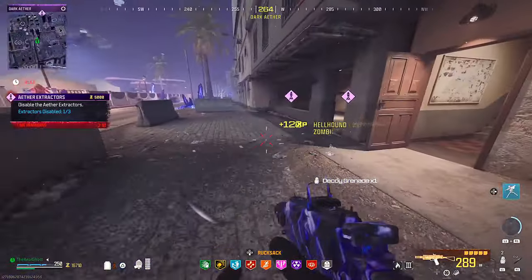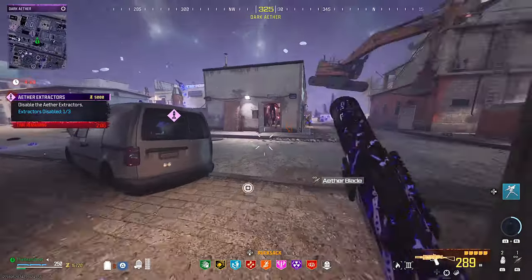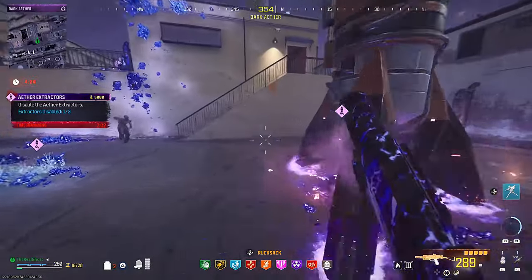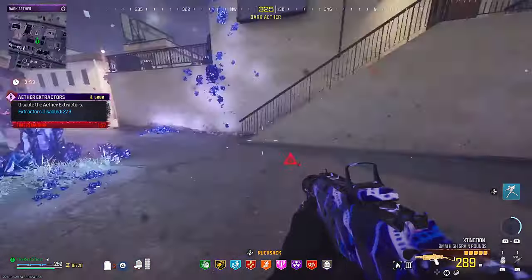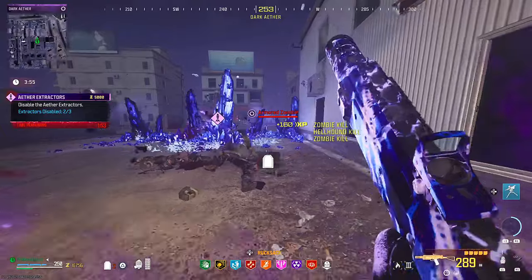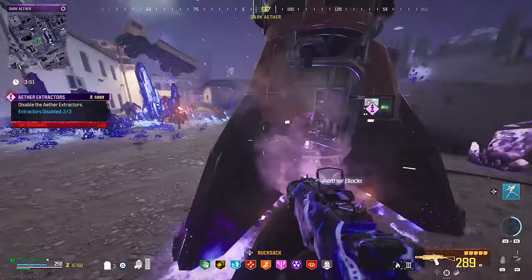Luckily on this one we were definitely able to pull through. Refill your decoys right here — if I was being smart, I would have dropped one and stashed it so I could have had three at the end of the contract. Once you finally get that very last one to explode, a majority of the zombies should blow up. We had to run around and kill the remaining zombies, fill up our ether shroud, and get an easy way in.